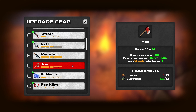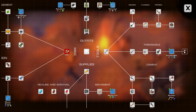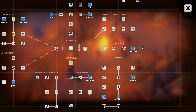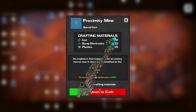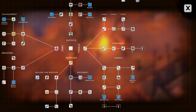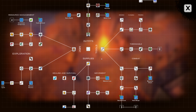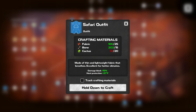Holy cow, dude. I think maybe we need to stop and make some lumber or something. And then I thought if we have the materials, we might want to do this too — we've got enough for the proximity mine, so we're going to go ahead and make this.